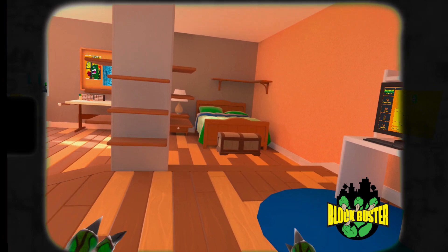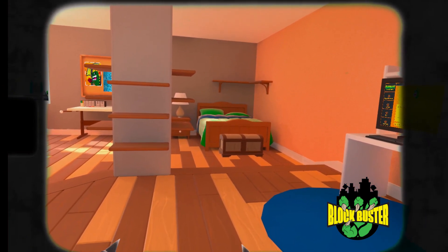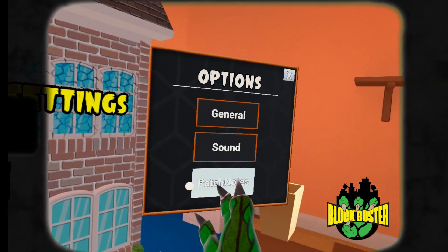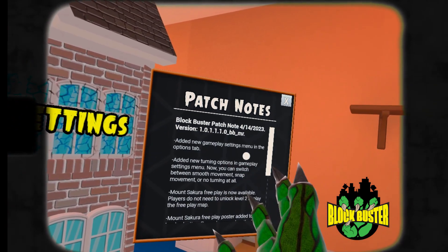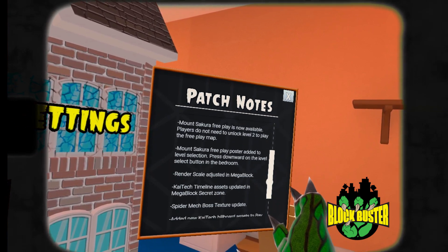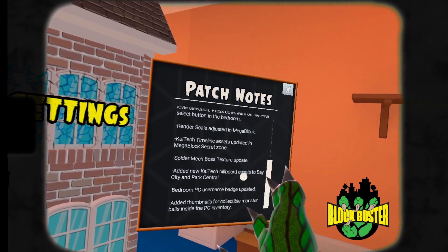All right, what's going on everybody? Thanks again for your support for playing Blockbuster. I'm going to present to you our first developer update — it's a quality of life update. Let's go into the settings menu and see what's new. We added this patch notes button. You can inspect the patch notes and see what we're adding here. We're going to be adding all patch notes to this tab, so whenever there's an announcement, check back here for new stuff.